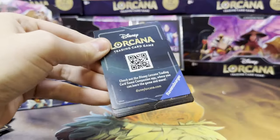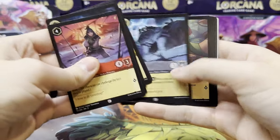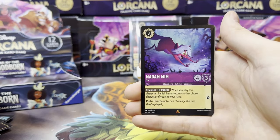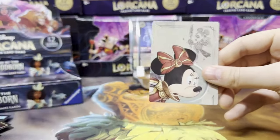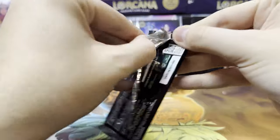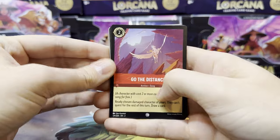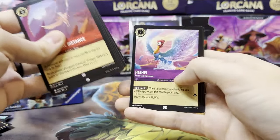The good thing about being able to get a case this early is that we have time to prepare for the wide release on December 1st. We have Noi as our first rare, Madam Mim as our next, and an uncommon Nana foil. If you are watching this on release week, I believe the Ravensburger website is going to be opening their orders — basically pre-orders — for Rise of the Floodborne, I want to say on the 20th, maybe Monday at like 10 Eastern, with the queue opening at 9 Eastern. Make sure to double-check it on their website.